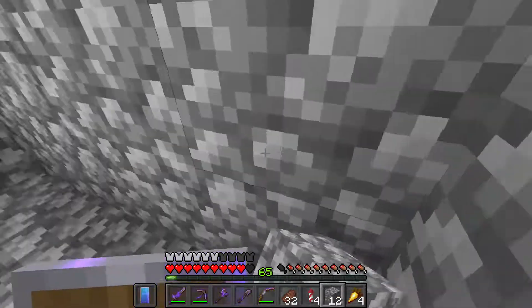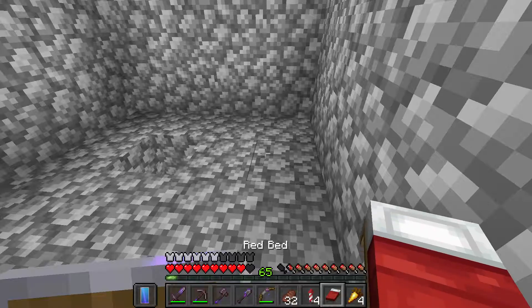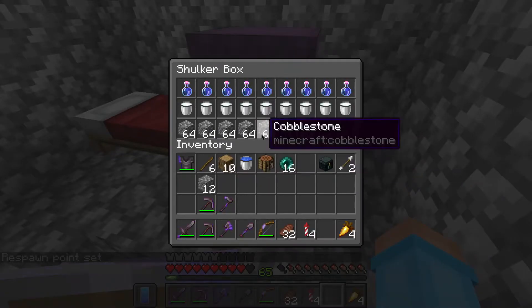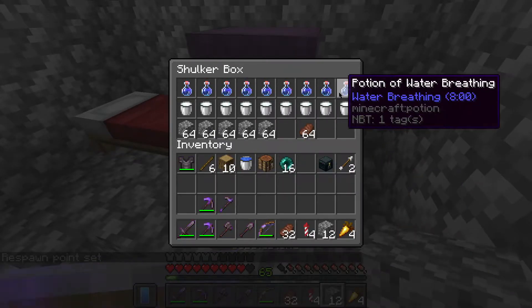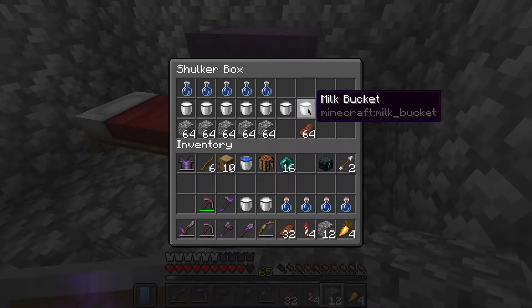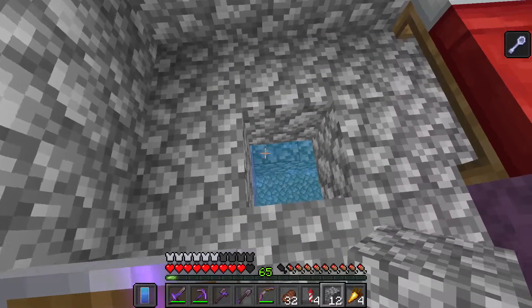I'm going to make a couple more walls just to be careful. Then we are going to take our bed, sit it down — want to make sure we have our respawn point set, because these things can be dangerous. I'll take around a stack of blocks in, three or four of the water breathing potions, and maybe three of the milk buckets. We're going to get this mining fatigue debuff, and it basically makes it so it's impossible to mine blocks.